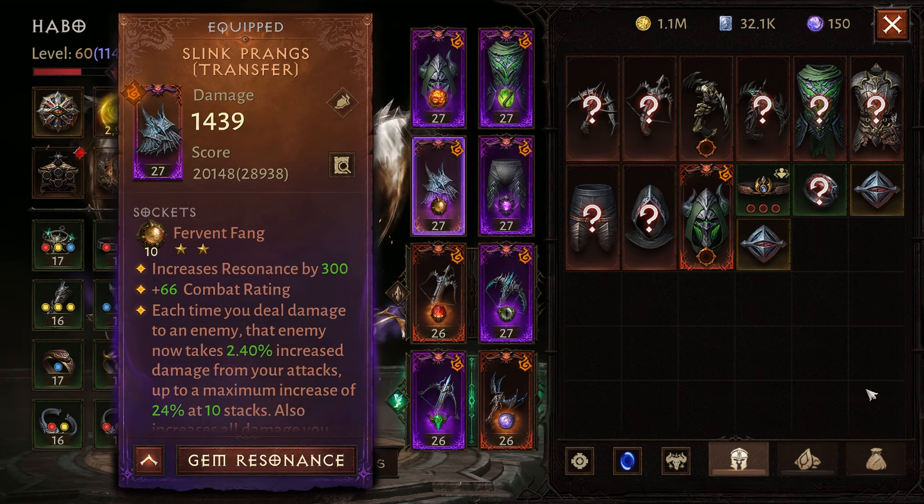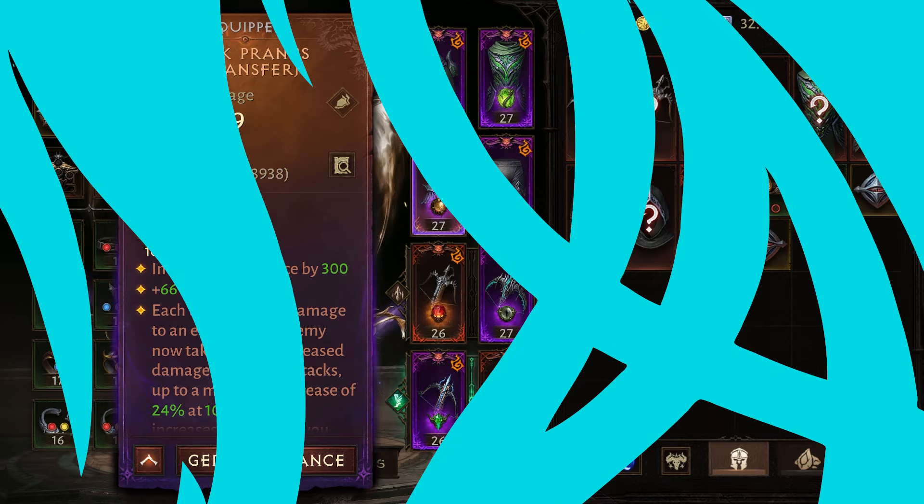We have one more gem that doesn't work with summons, and that is Fervent Fang. At rank 10, each time you deal damage to an enemy, that enemy now takes 2.40% increased damage from your attacks, up to a maximum increase of 24% at 10 stacks. With most of the PvE builds we use, reaching 10 stacks is pretty easy, so you can consider this gem similar to Berserker's Eye. That's why it's on my top 5 list — not just for PvE. I think this gem is really good for PvP too, but we are going to talk about PvP gems in a separate video.